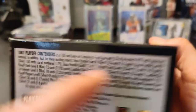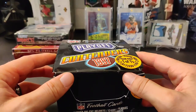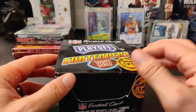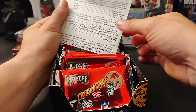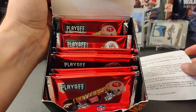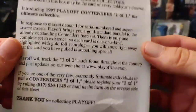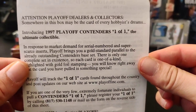I'm trying to remember the rookies. I think I looked up and some of the top rookies were like Tony Gonzalez is in here, and I think Jake Plummer's in here too. Look at those old-school red packs — this is so cool! What does this say here? 'Attention Playoff dealers and collectors: somewhere in this box may be the card of every hobbyist's dreams.'